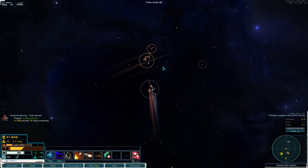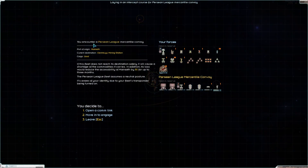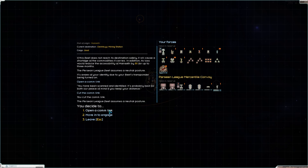The mercantile convoy — you encounter a Persian mercantile convoy. If this fleet does not meet its destination safely it will cause a shortage of commodities, and its loss would reduce the accessibility of Marath by eight percent for three months. It assumes a neutral posture — aware of your identity due to the transponder being on. It's the Persian League — it's probably best for both our peace of mind that we keep our distance, so no escort needed.